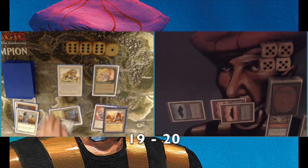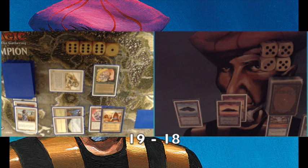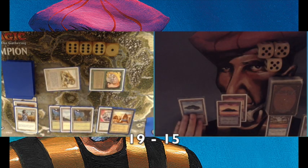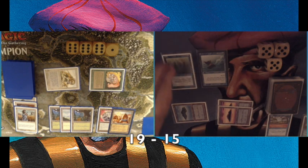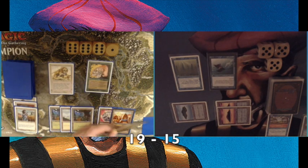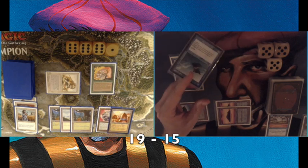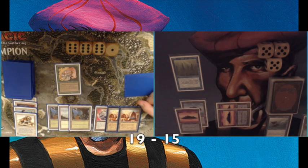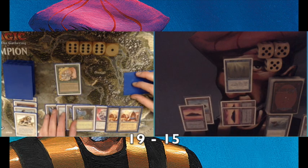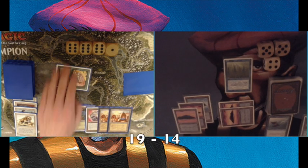I play a Serendib Efreet, a 3/4. Then immediately a Swords to Plowshares removes it — that card has done so much for my opponent. I'm having a really tough time removing threats, especially Ernham Djinn with its five toughness, without blue. He swings in — I'm on 15. I play a Flying Man, then a Sunken City giving me a 2/2 flyer. He attacks and I decide to trade with his creature, which surprises me a bit. I open up but keep the Sunken City around.